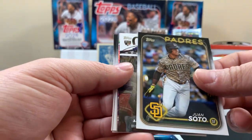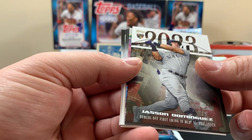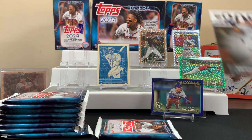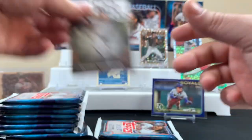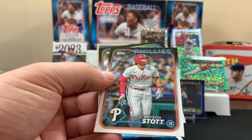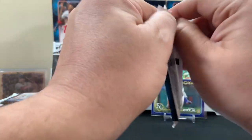Here's a Juan Soto on the Padres. Here's a cool card — Jasson Dominguez homers off his first swing in the MLB versus Verlander. His first at bat, first swing — he got a home run, jeez, pretty cool. All right, Grayson Rodriguez future stars, next pack, probably like halfway through the monster.